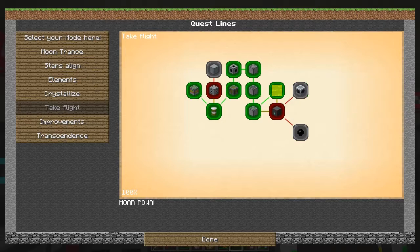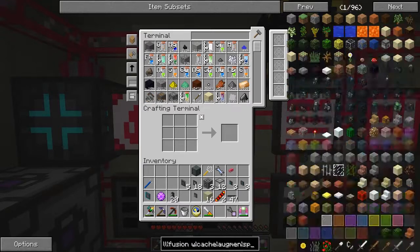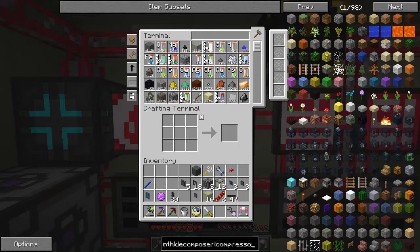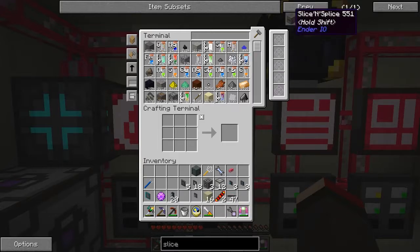I reckon it's probably time to make a slice and dice. I think we could actually make that now. It's an Ender IO device — let me clear off what I've got selected. I think it might be 'slice' actually. Here we go — a slice and dice. Solarium needed — no problem. Also shears, and that. So we could make solarium. All we have to do is take some sandstone and put some gold on it — let's get the gold out of the system.